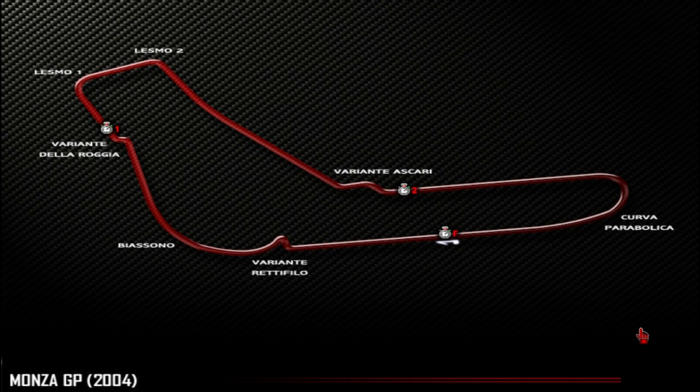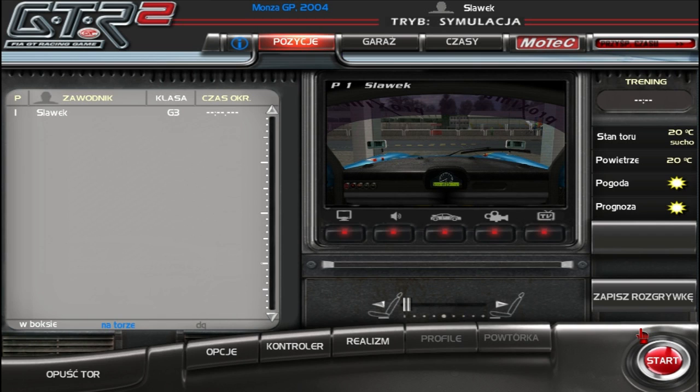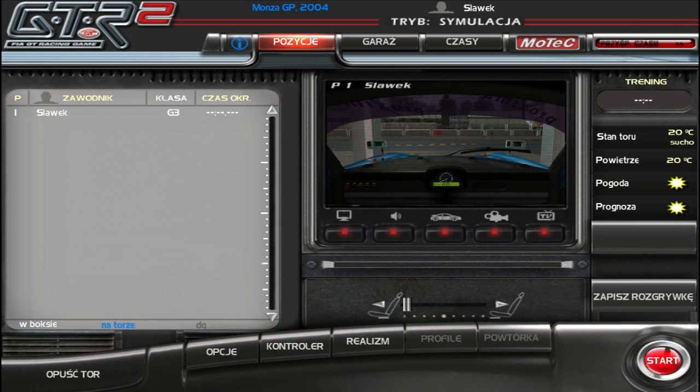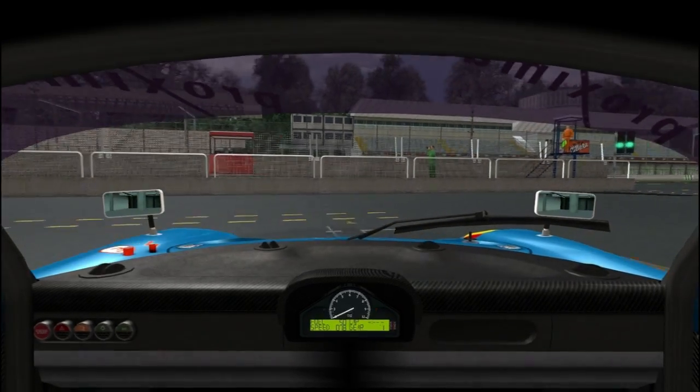So if we want to create a map for MoTeC software, we need a log file. We need a lap time, so we have to do one hot lap. But the time isn't important at all - just make sure that you drive with the normal racing line, because this is very very important here.